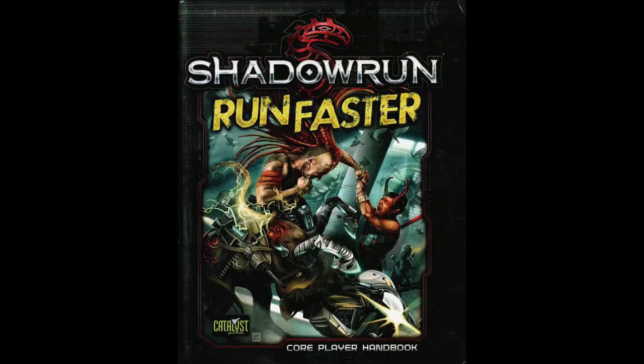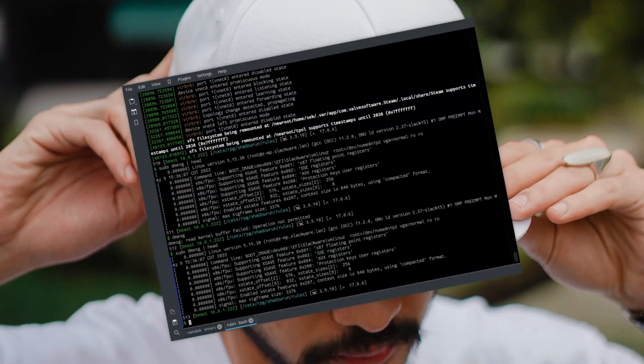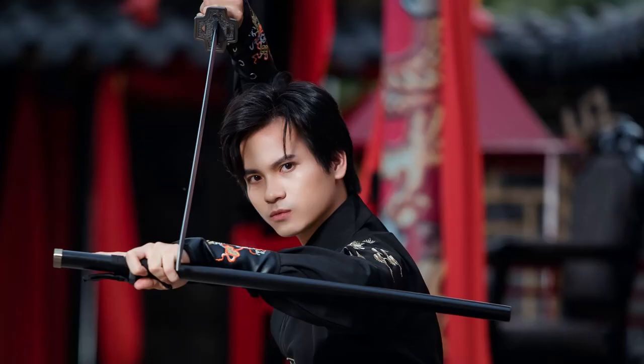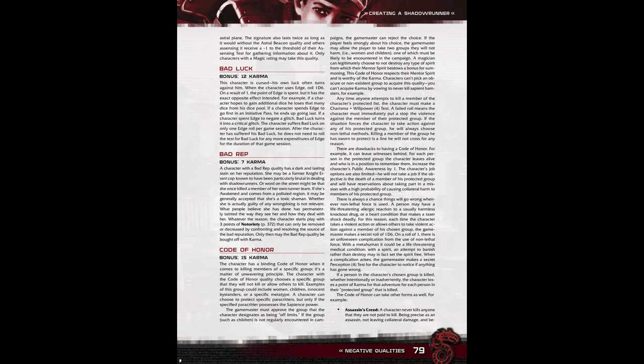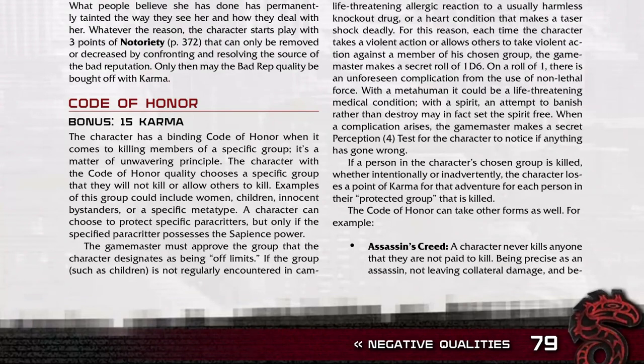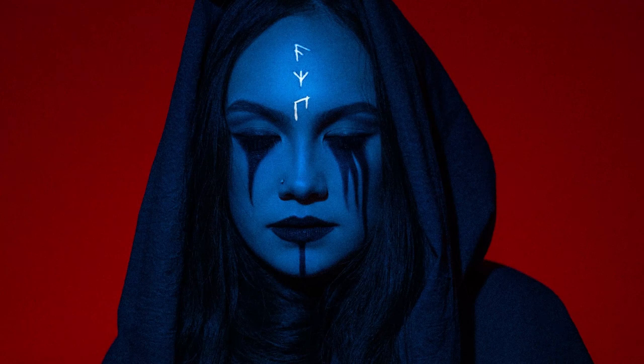Another fun variant that Run Faster offers is codes and ethics. This covers the ideals of different factions like White Hat Hackers and the Omerta Code of Silence, the Path of the Samurai, and many more. These are considered negative qualities because they're expressions of the Code of Honor quality from the core rulebook on page 79. So you get a reimbursement of karma for selecting these codes, but it's a great way to give your character something to really care about outside of all the apathy of Shadowrun. Having that code is a cool way to give guidance to your character and how you roleplay them.